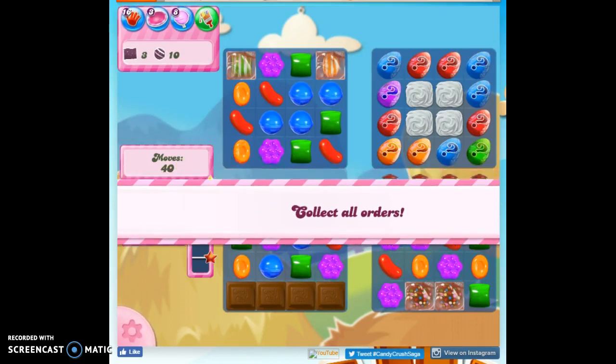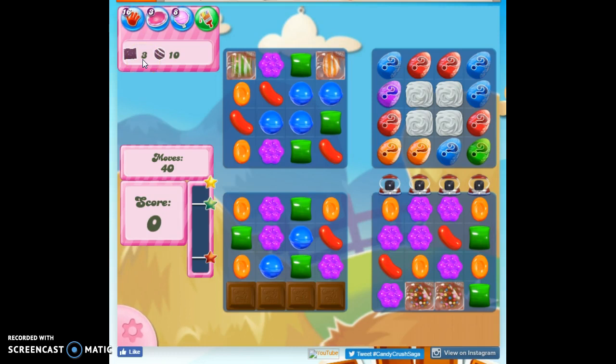I'm getting a little ahead of myself thinking I'm in the 400s. We've got to collect 3 wrapped candies, 10 striped candies, and we've got 40 moves to do it.